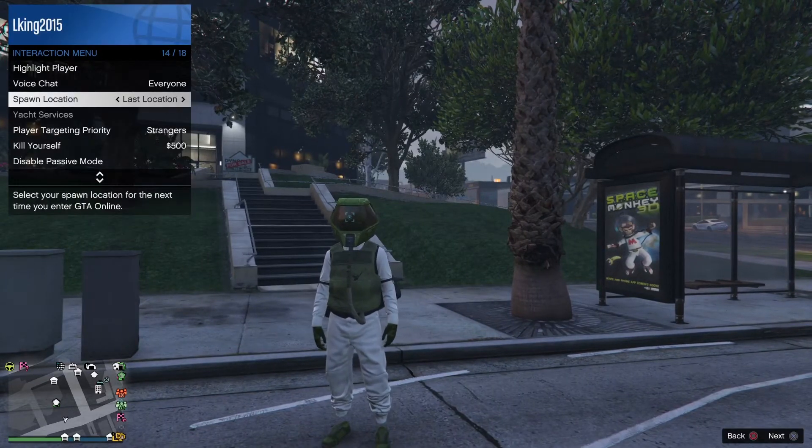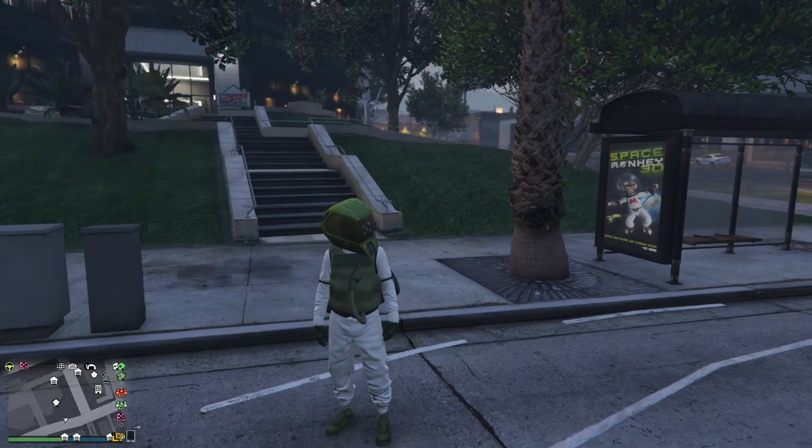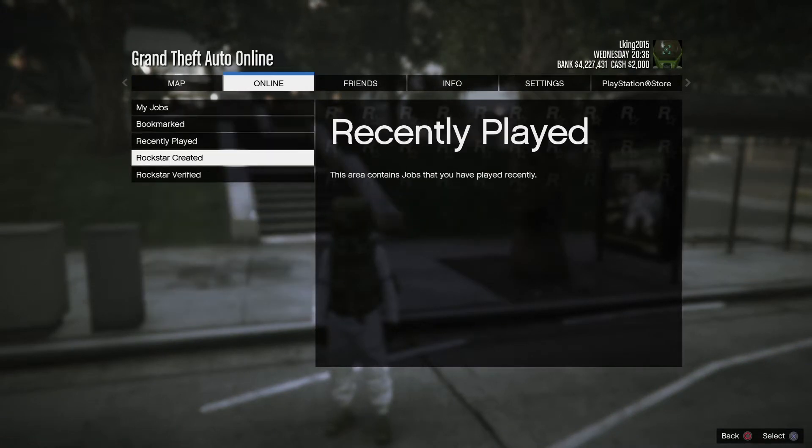So what you guys want to do is put it to last location — wherever you are, in your apartment or outside, you want to put it to last location. Now you want to go to online jobs, go to play jobs, go to Rockstar created.